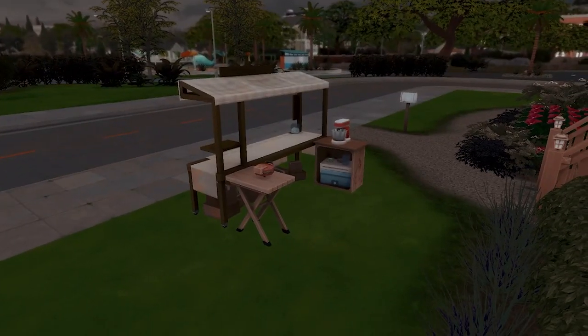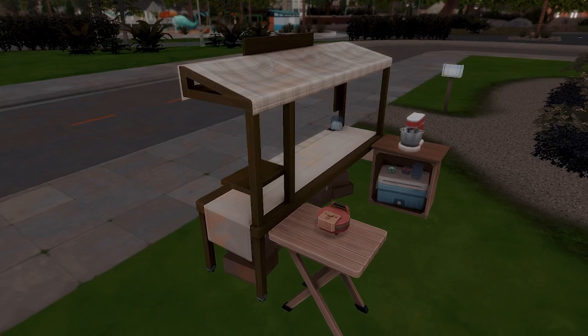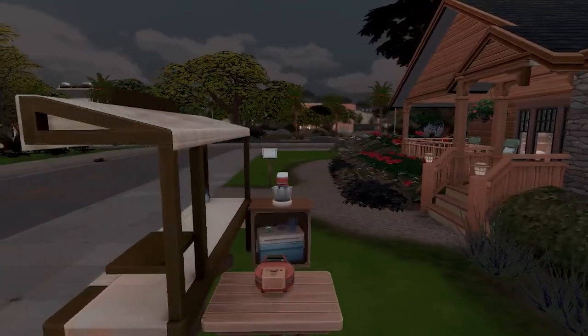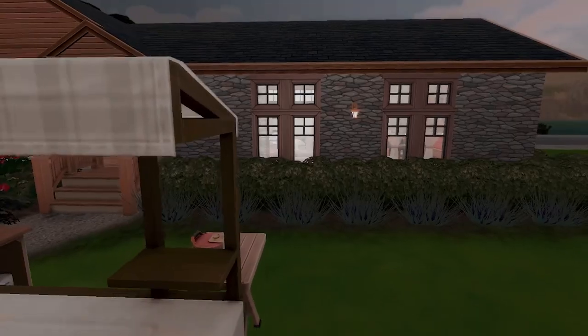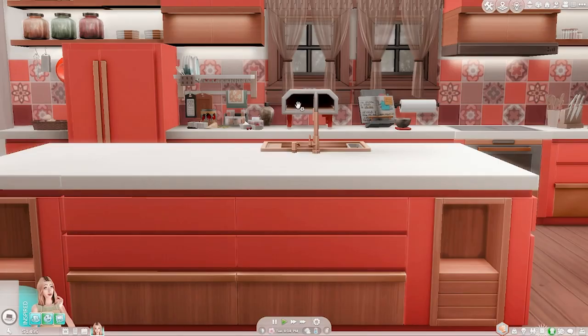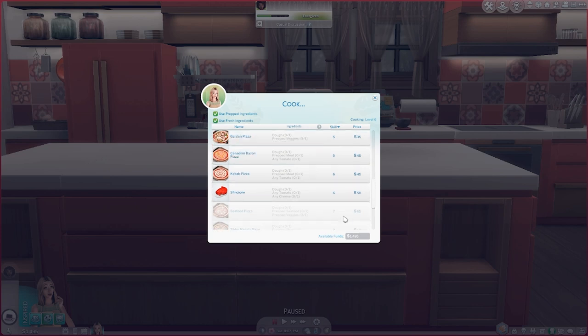Right outside is her stand, so she can continue to make other things on the waffle maker to sell while she's manning the table. I just want to see how long it's going to take Samaria to make a lot of money - how much can she make off the stand? Samaria, why don't you come here? You can make lots of pizzas because you have a high cooking skill.